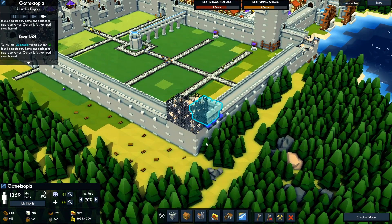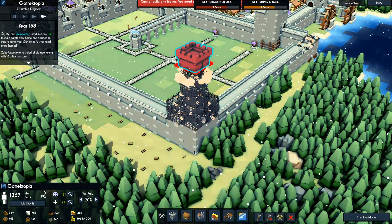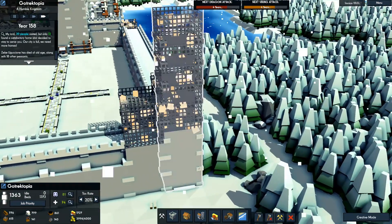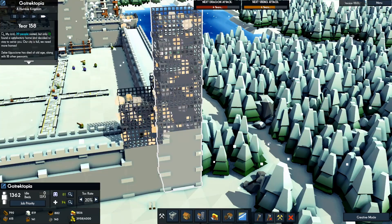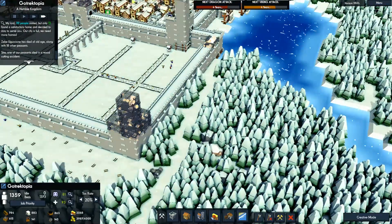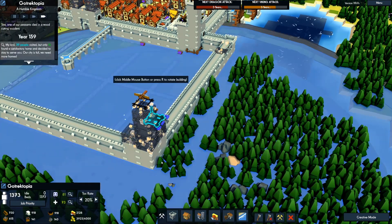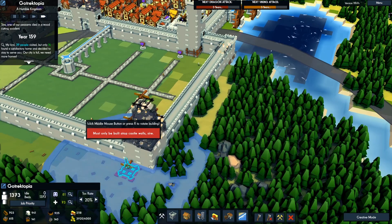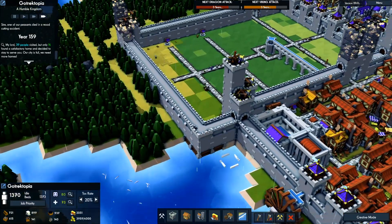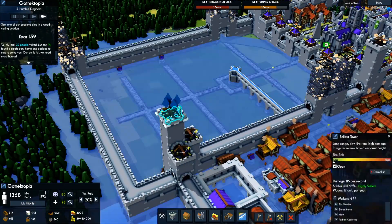I might as well do a max height tower on this one too — four, five, six. Let's see if this is max height: one through ten. Then we will put on ballistas. I don't think I need to put another ballista over here because we've already got three covering this area.